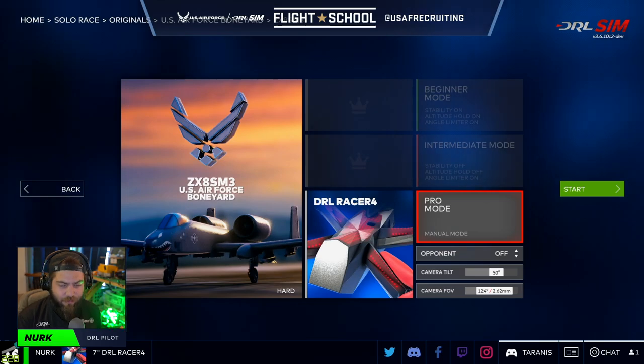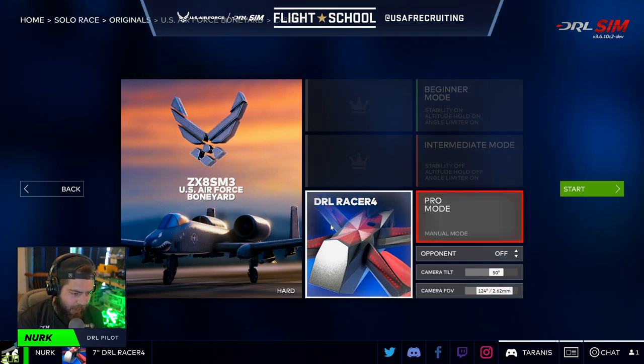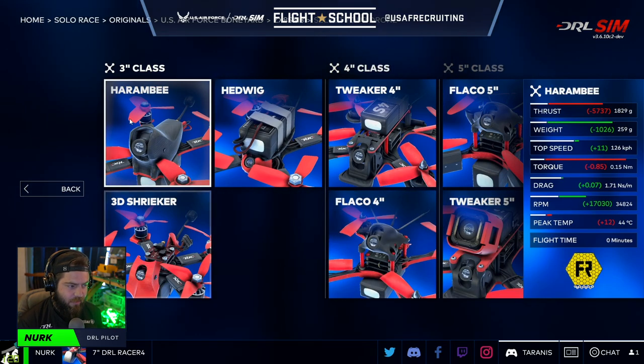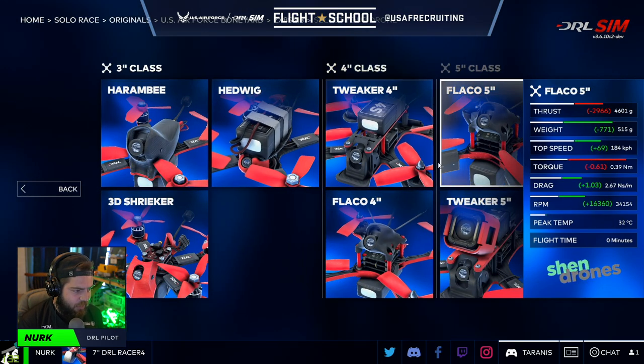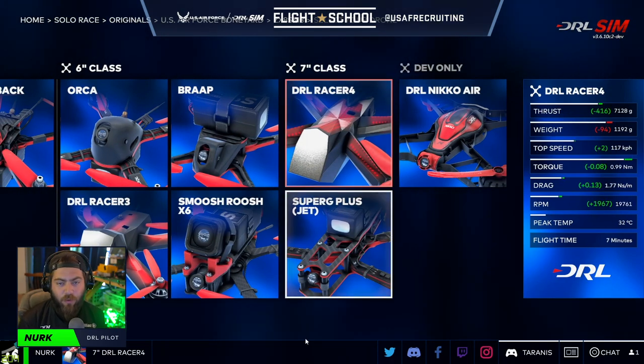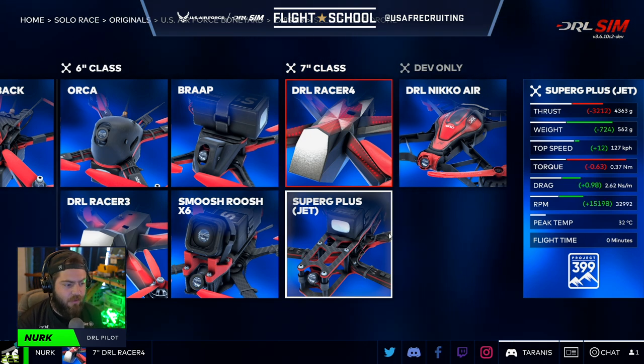There's actually a whole bunch of different drones in here that you can choose. When you go in to select your map — we're choosing the Air Force Boneyard map — right here you can click on the drone and choose different types. We've got everything from little 3-inch drones all the way up to 7-inch. So not only can you train for Drone Racing League-style events, but you can also try out different kinds of high-performance drones.